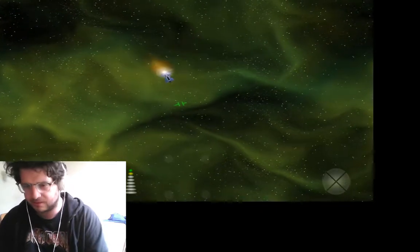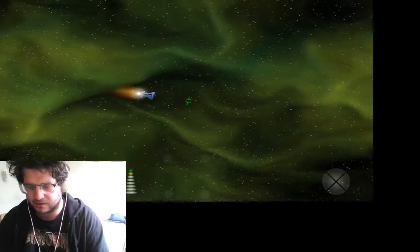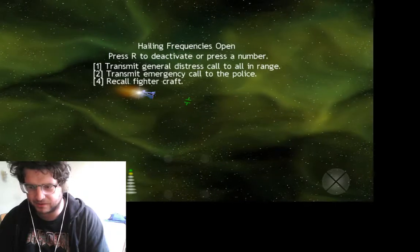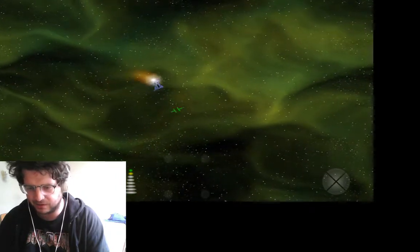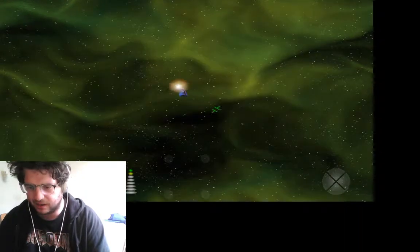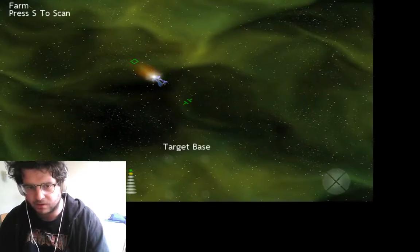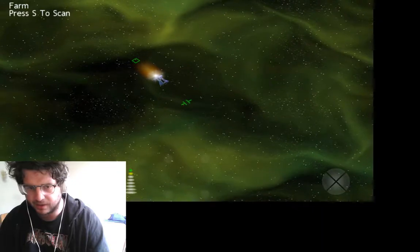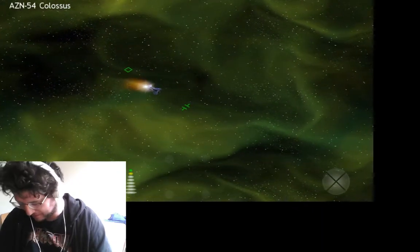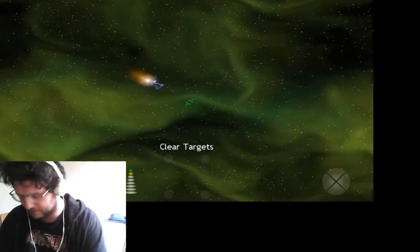Let's have a look — activate internal communications, broadcast message to all in range, distress call. That's quite a cool little thing. I kind of need a local map — I don't know if we can get that out. Target base. I don't know exactly what I'm doing yet but I'm just clicking buttons to see what happens.